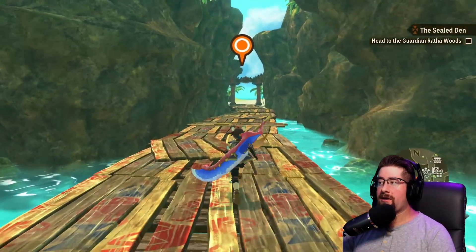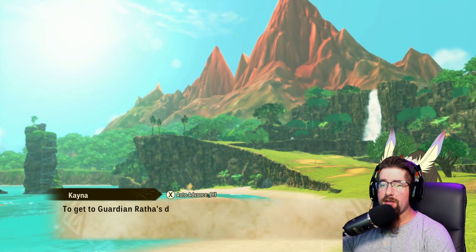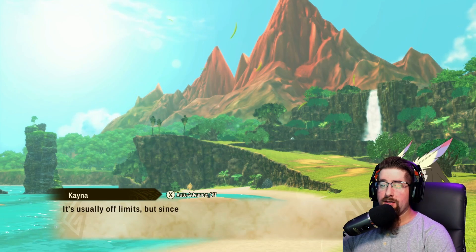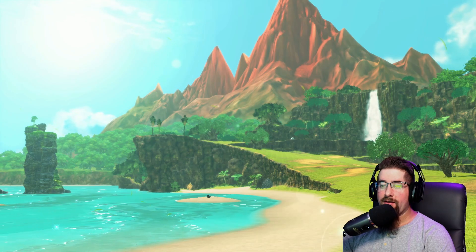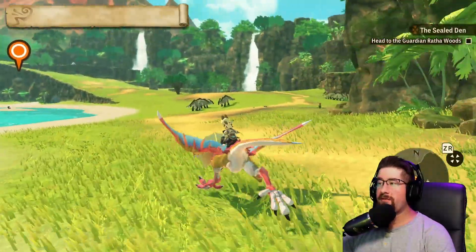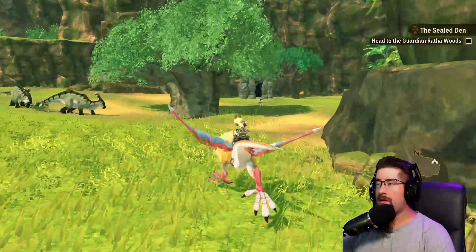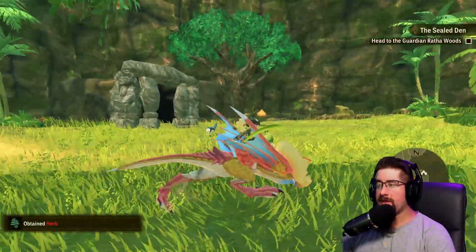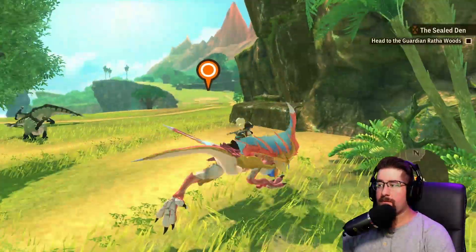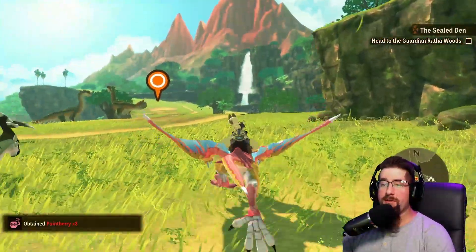Let's go out and jump on our monstie and head to Guardian Ratha Woods — we'll go out in the afternoon. To get to Guardian Ratha's den we need to follow the path north through the forest on the hill. It's usually off limits but since we've got the chief's permission we can go right ahead. While we're out here let's see if there are any rare monster dens. We scared a Kelbi and got some herbs — more herbs, yes, we need all that healing. Got some paint berries too, three of them, nice good haul.